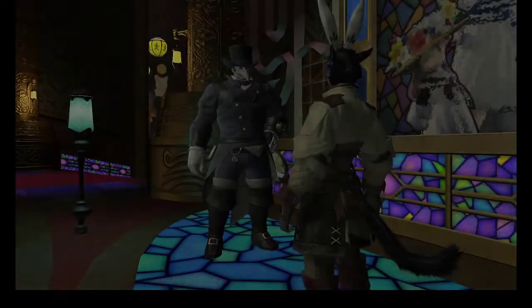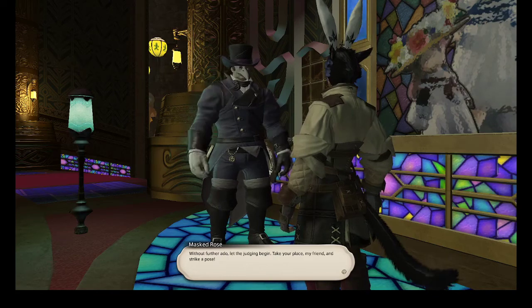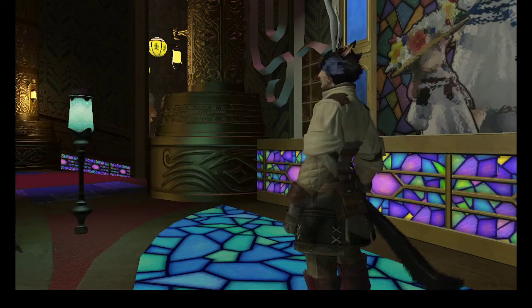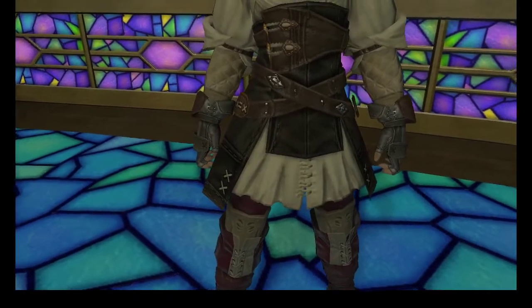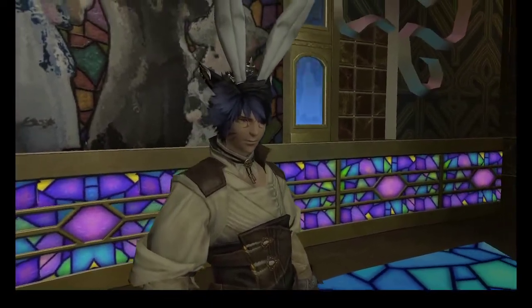Again, the items this week are: the bunny crown, which can be bought from the Golden Saucer attendant under the second exchange; any dyeable handpiece with slate gray dye; and any dyeable pants with rolling berry red.